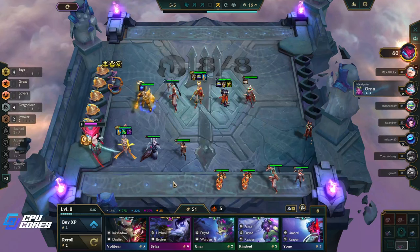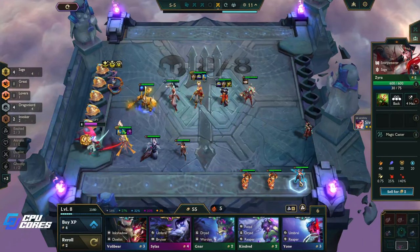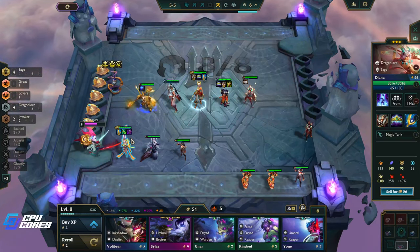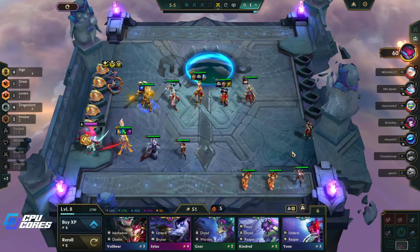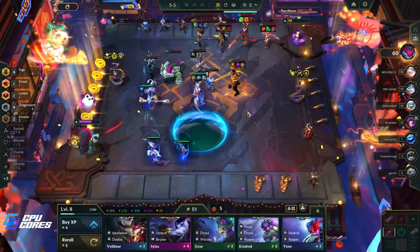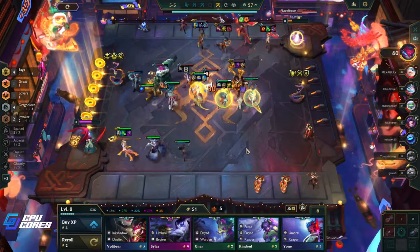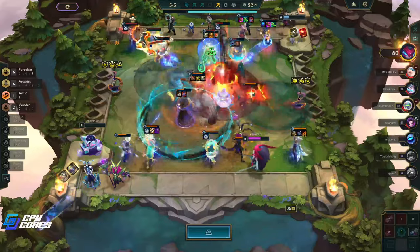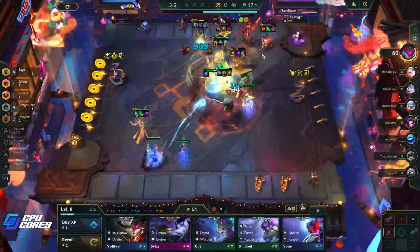We're not quite at 60 yet. We're not three-starring this, we don't even want to try. I still need to get another Zyra — I have two three-stars and I still haven't seen a third Zyra. This is why forcing your comp is only so good — look at that, this guy got the three-stars. This is where all my goddamn Zyras are!